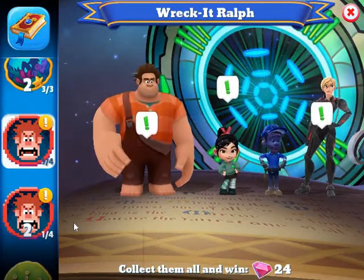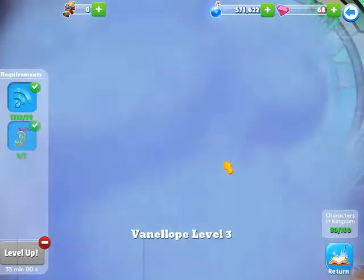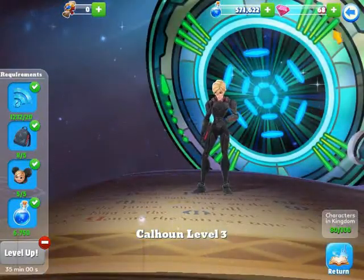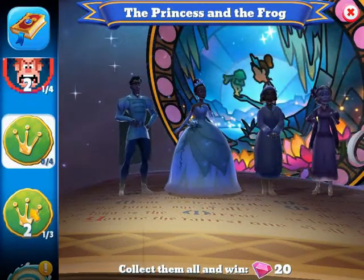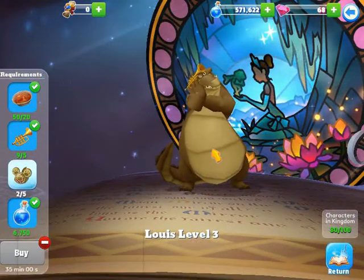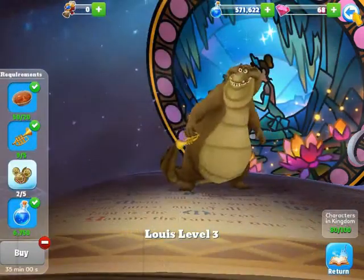For Wreck-It Ralph, I'm missing four characters and have four, out of eight total. I have Ralph at level three, Vanellope at level three, Calhoun at level three, and Spamley at level three. I don't have Felix and three others. For The Princess and the Frog, I only have one out of seven characters — Louis — who is at level three. His ear hats can currently only be obtained by purchasing them in Merlin's shop.